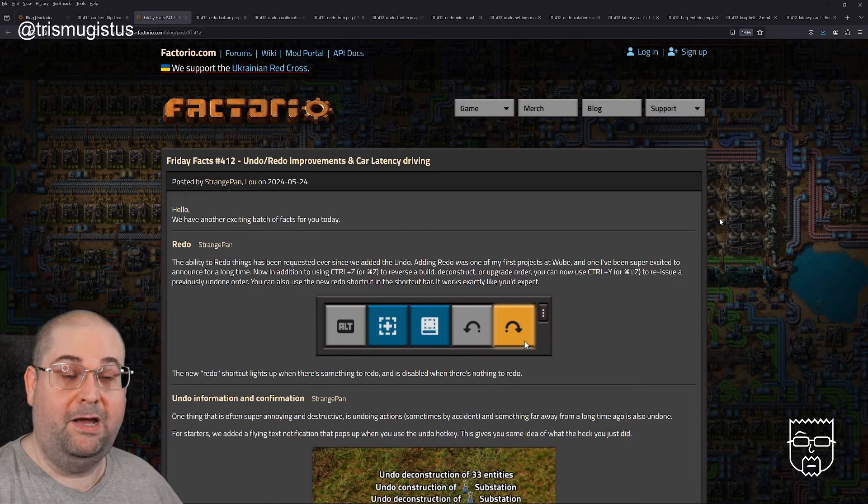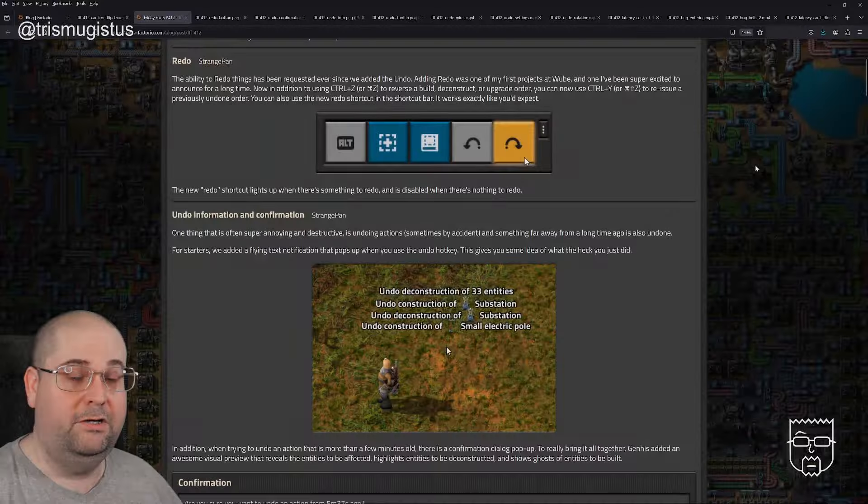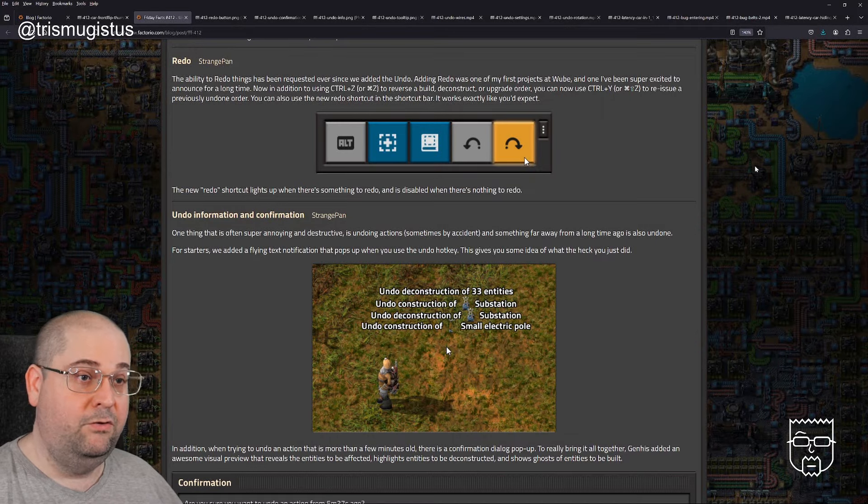Hello, we have another exciting batch of facts for you today. Redo, by StrangePan. The ability to redo things has been requested ever since we added the undo. Adding redo was one of my first projects at Wubi and one I've been super excited to announce for a long time. Now, in addition to using Control Z to reverse a build, deconstruct or upgrade order, you can now use Control Y to reissue a previously undone order. You can also use the new Redo shortcut in the shortcut bar. It works exactly like you'd expect.